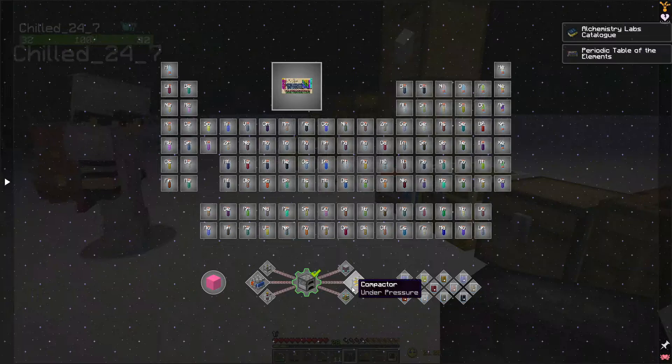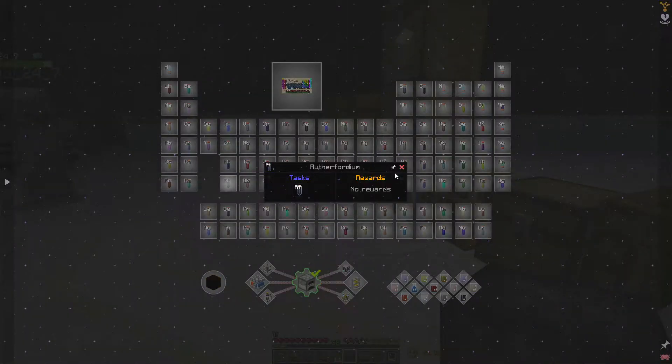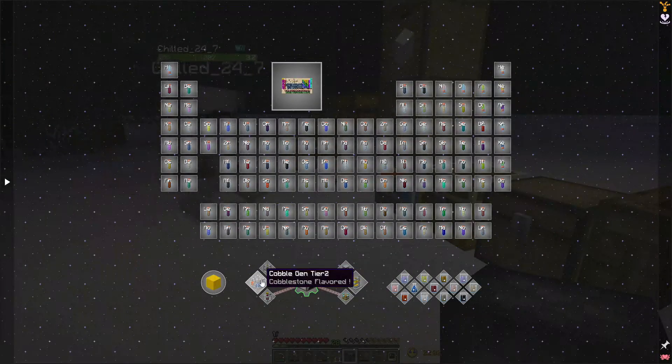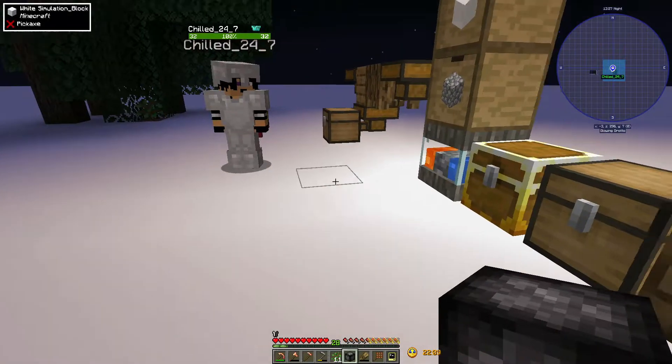Now it's got a whole bunch of other quests coming off that, so I'm assuming that's the bit I really need to deal with, and then the other stuff is collection. Well, you get rewards for a couple. You're going to need to make your dissolver, your combiner, and your compactor first off. And then cobble gen tier two, eventually.